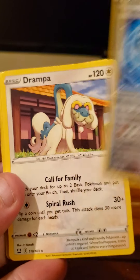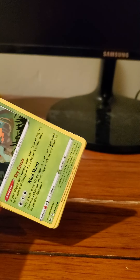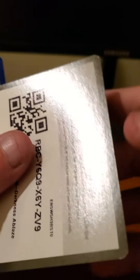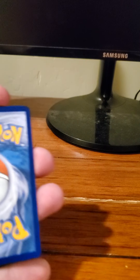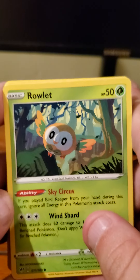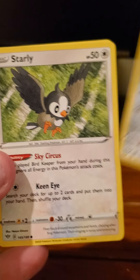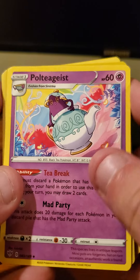Third pack — Battle Styles. It starts with Scatterbug, Mr. Mime, Spoink, Mawhile, Cacnea, Grass-type energy, Tool Jammer, Orbeetle, and Level Ball. The reverse holo is Arcanine, and the rare here is Minccino.